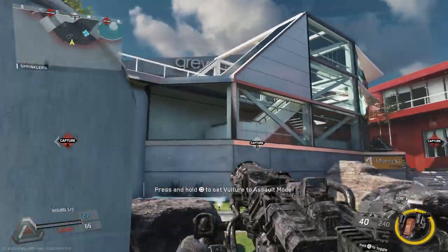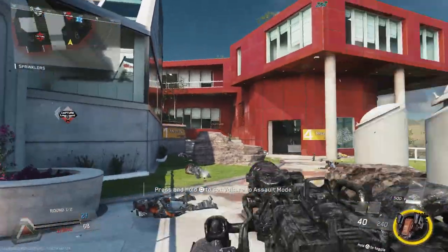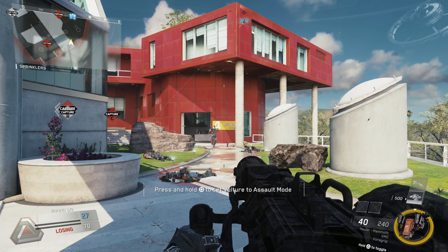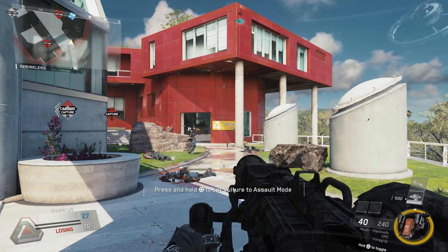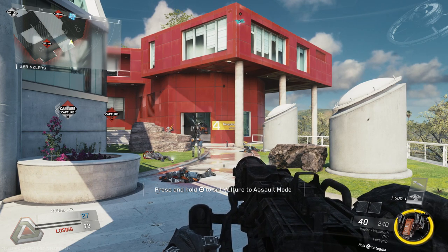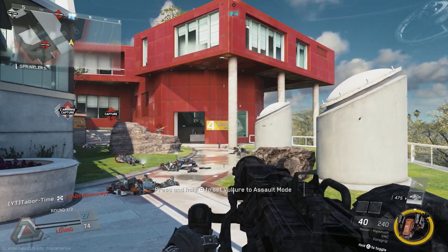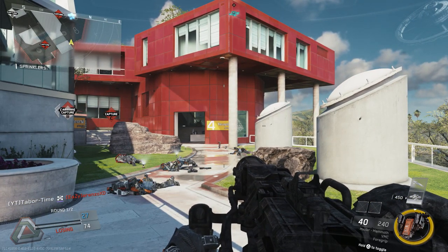More importantly, the enemy now has to look up to engage it — and chances are, you yourself will be lurking nearby. So if an enemy turns his attention upwards, that'll leave them quite exposed for you to finish them off. Thus, the Sentry perk can be quite effective if utilized strategically. Likewise, it can be near useless if used incorrectly.